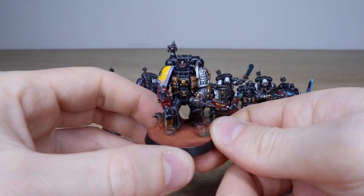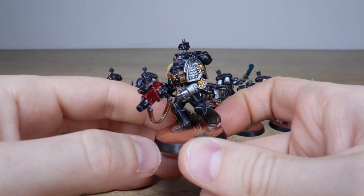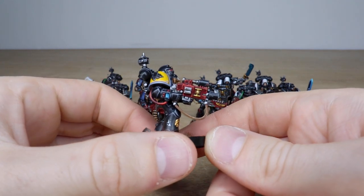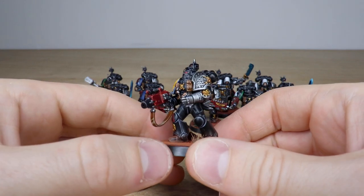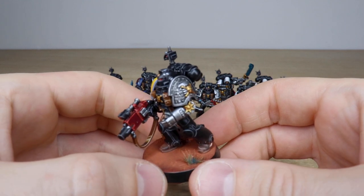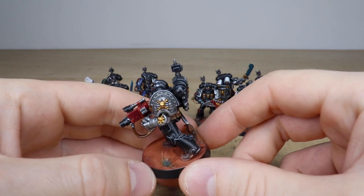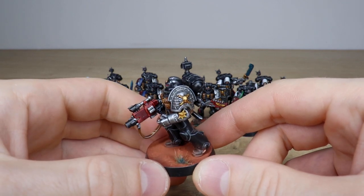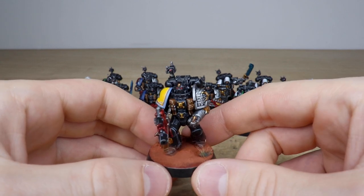Right from the get-go we've got a great set of two Deathwatch kill teams with various different chapter icons. We've got a Space Wolf here, all painted with really cool red casings on their weapons. Fully highlighted, fully painted, every single little bit of detail on these phenomenal miniatures. I always love the Deathwatch and all the little details on their armor — the specialist pads, the silver arms — Danny's done a great job of edge highlighting every aspect of these miniatures.